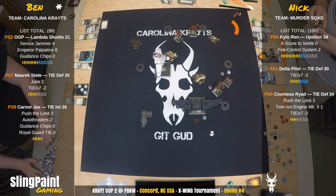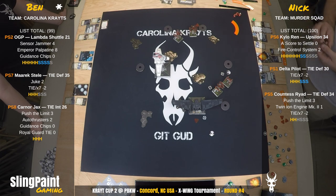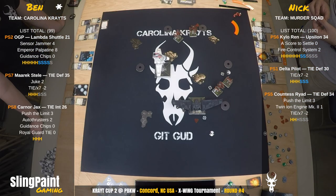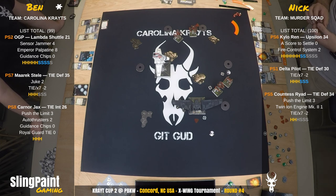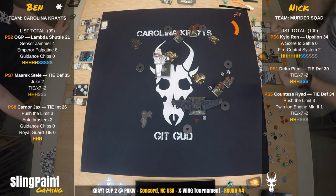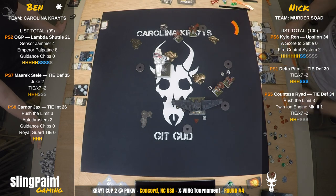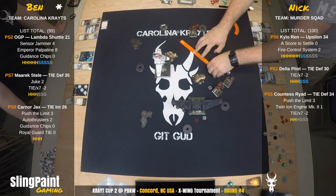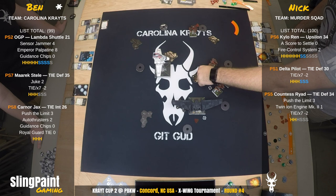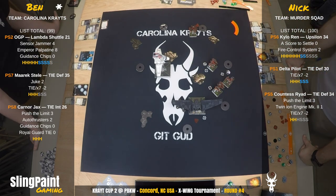Ben's in better position with the shuttles, but I think Nick is better suited for the defenders. They put the condition token on Karna Jax — the one that makes him pilot skill 0. Delta moves up and tokens up. He gets the evade token for TIE X7 but can't take an evade action — because in the old TIE X7, it's not considered an action. He's stressed. Ryad does a 3 bank — he bumps. Green maneuver because Twin Ion Engine Mark II makes it green.